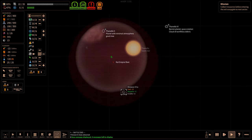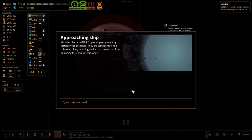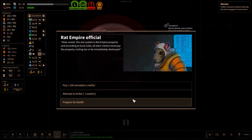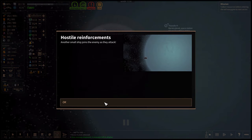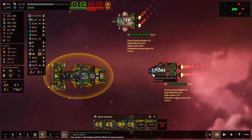I'm not going to waste my fuel. We detect two small Rat Empire ships approaching tactical weapons range. They're using some kind of robust auxiliary jamming device that prevents us from analyzing their ship at this range. Alien vessel — this star system is Rat Empire property, and according to local rules, all alien visitors must pay the property visiting tax, or be immediately destroyed. I'm not paying you 100 xenodata credits, even if that means my death. Another small ship joins the enemy as they attack — actually that's two more. That's not good.